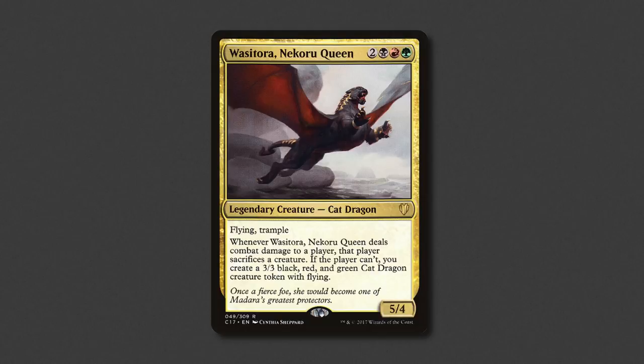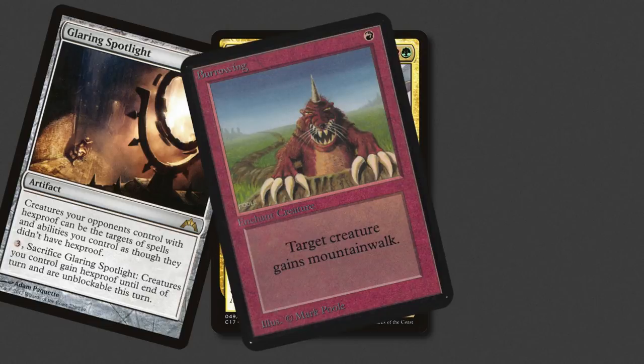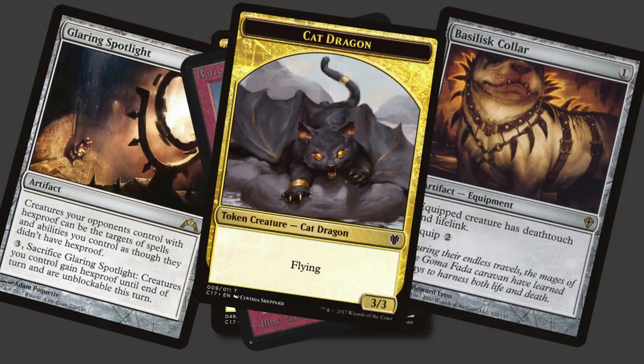Starting out with our commander, Wasatora! One way to build her is to take advantage of her combat ability, giving her unblockable with cards like Glaring Spotlight, or some form of evasion like mountain walk with cards like Borrowing. We can also deter opponents from blocking her with cards like Basilisk Collar, giving her death touch. This all seems like a lot of hoops to jump through for a 3/3 token once a turn. So it's a straight up battlecruiser of a dragon tribal deck I'm bringing you — Jund-y dragons to be specific.